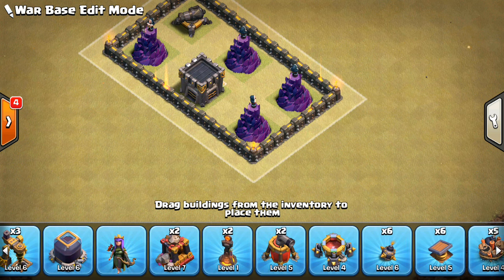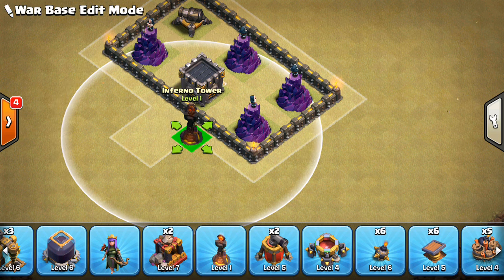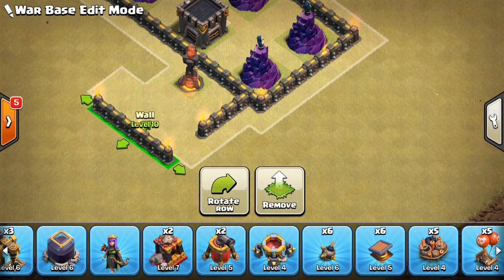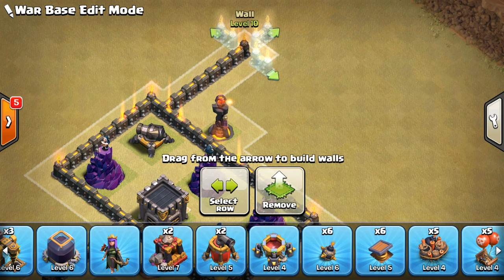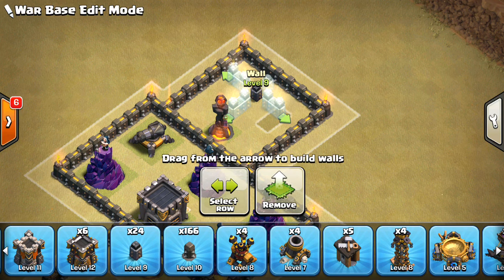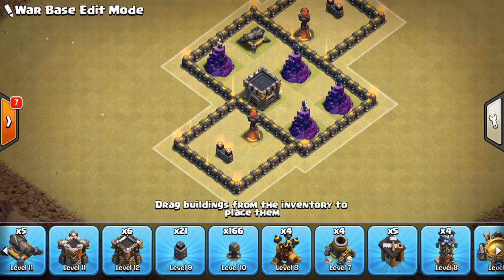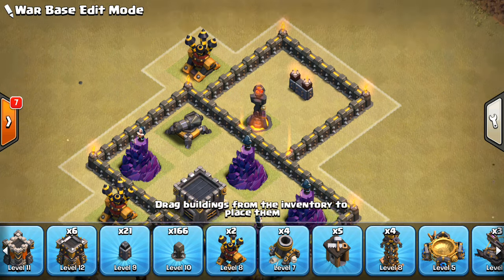Now let's get the inferno towers down. Some people do the inferno compartment with two tiles from everything, but I'm going to back it up against the wall — compact bases work a little better, especially if your point defense is lower level. Mine is mainly Town Hall 9 level. Notice how these inferno compartments are a little longer — that's to defend against a queen charge. She can't reach over the outside wall from the most obvious direction, making it very difficult to snipe the inferno even on a regular attack.